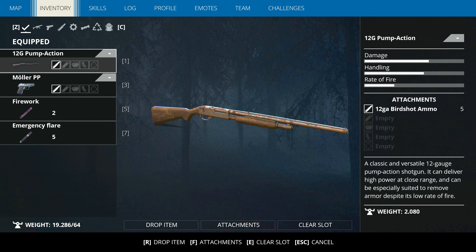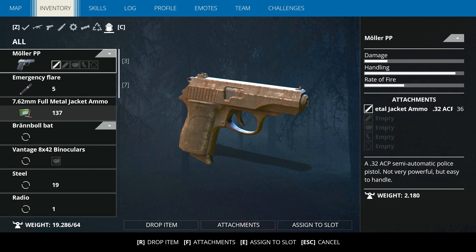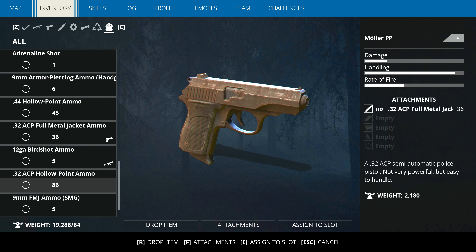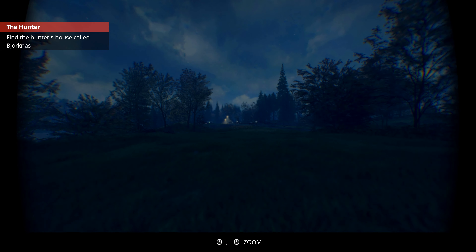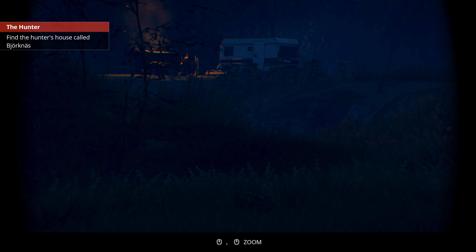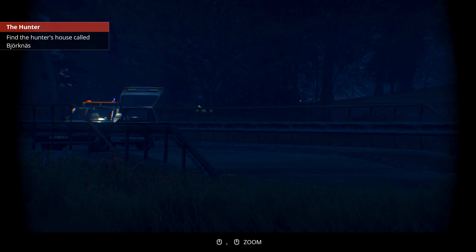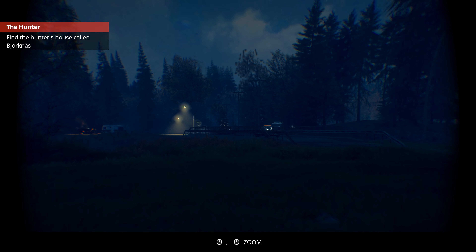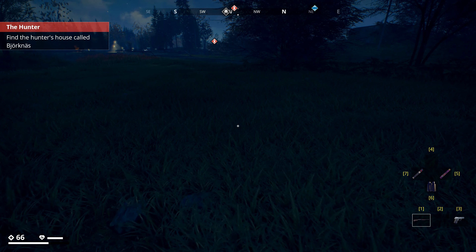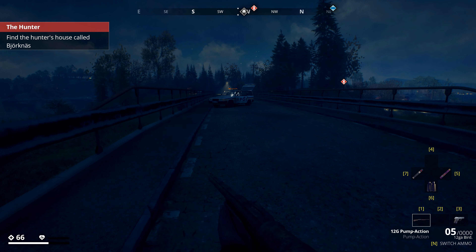Now remember, we actually have binoculars. I need to start using them more because then I can scope out the area before going in and almost dying every time. So when I go to six — here we go, binoculars. What do we see? It looks clear at the moment. I don't see any machines. I don't know what that light is down there. Could be one of those big ones — we never know.